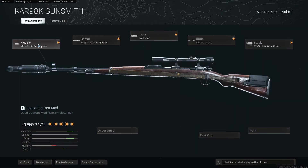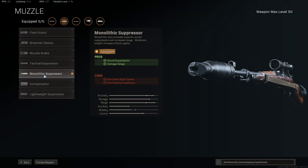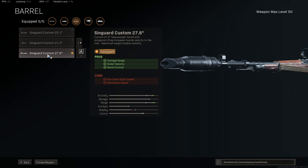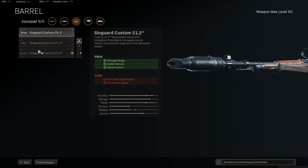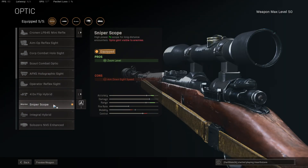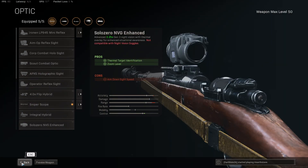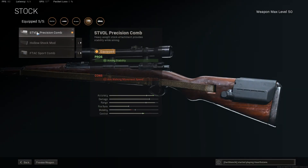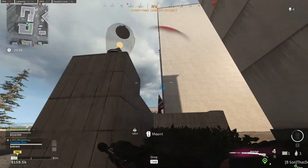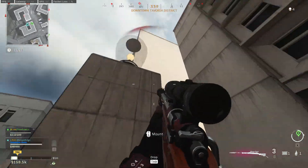For the Kar98k class setup, we want the Monolithic Suppressor for sound suppression, damage range, and bullet velocity. The Singuard Custom 27.6 barrel for damage range, bullet velocity, and recoil control — the most of all available barrel options. Then the Tack Laser for ADS speed, aiming stability, and aim walking steadiness, meaning we can get those sights up quickly with less weapon sway. A Sniper Scope is a must-have here for those long-range snipes. And lastly, the Stovl Precision Comb for aiming stability so we can hit the target more easily.